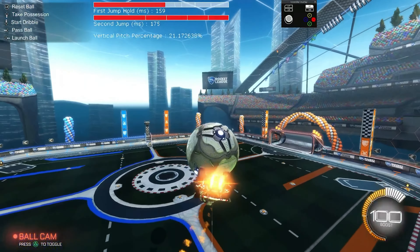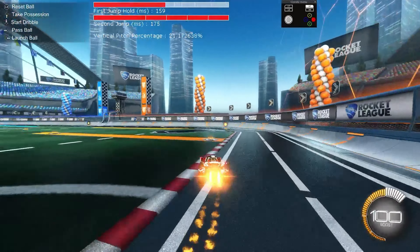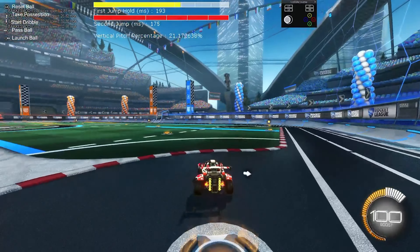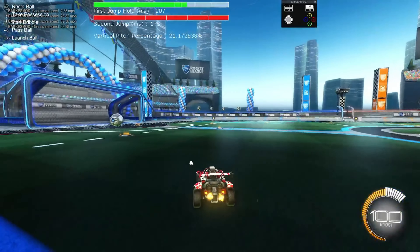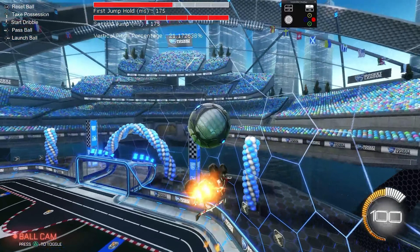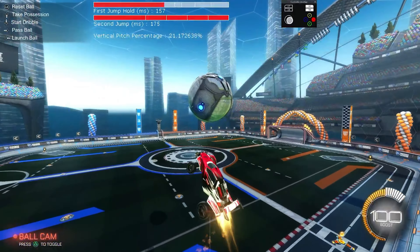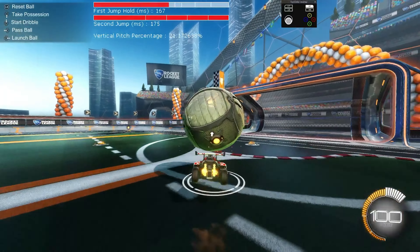Basically the next step of the flip reset is trying to figure out what you want to do with it. There's kind of a lot of ifs, buts, and wins. The reason I say that is because it just depends on how you hit the ball. If you have high mechs then go for another one. If you know how to musty on the ground from the flick video, then go for it.